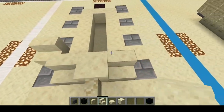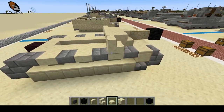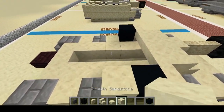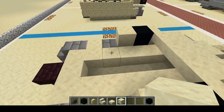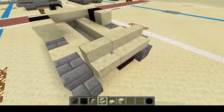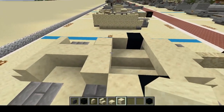Then we're going to add more stairs: one, two. And here we're going to go one, two, three — like that. Next we'll add the black concrete: one, two. And then full blocks: one, two. And then on top of here, on top of another brick stairs, we're going to do one, two, three stairs like so. And then one, two, three, four, five — like that.